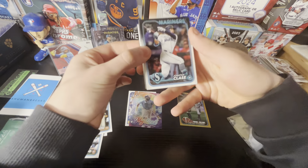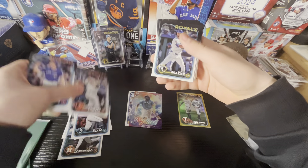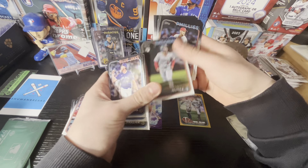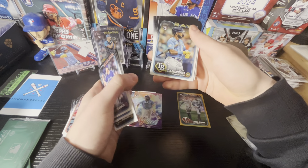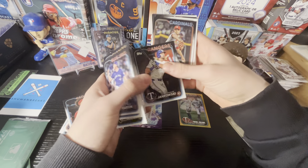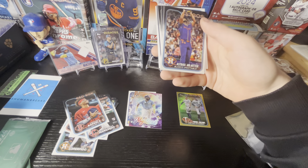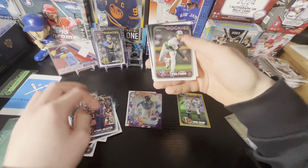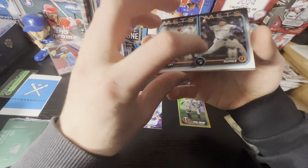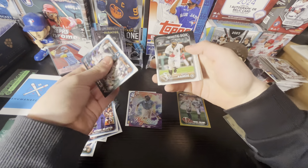Looks like we do not have another relic card in this pack. Jonathan Clase — another Blue Jay, so I like that. Nate Pearson, no longer on the Blue Jays. Colton Cowes, rookie debut. Ellie De La Cruz, rookie debut — a nice one. Junior Caminero, rookie debut. Collin Mazzardo, rookie — nice one. There's a lot of good rookies here. Ronel Blanco rookie — the no-hitter one. Something I noticed: they put the rookie logo in the middle of the rookie combos this year. A small detail, but it looks nicer.